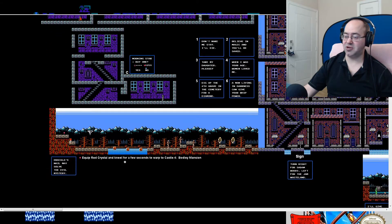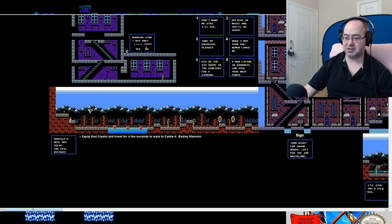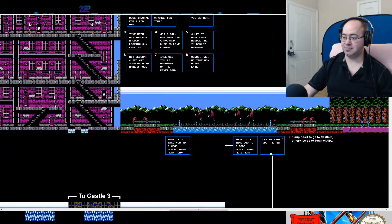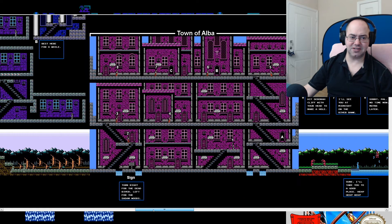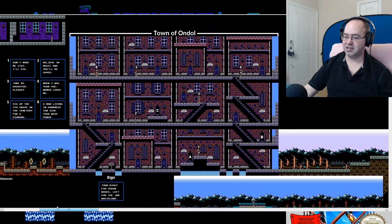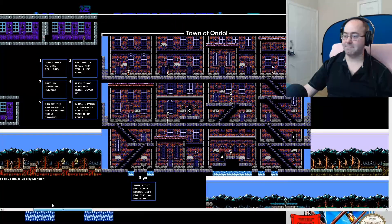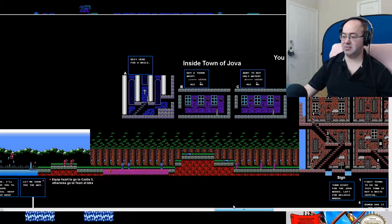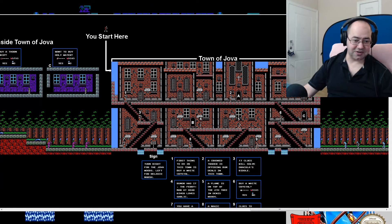And then we'll go back and do Castle 3. Or no, because I mean it's not that far — you just go through the town to this other town. You don't need to go there. Just here, I guess. Alright, let's figure this out. Take another drink. It is almost time to stop, that makes me upset a little bit. But it's alright.